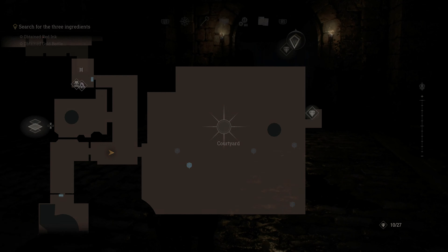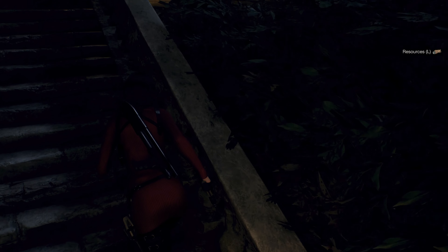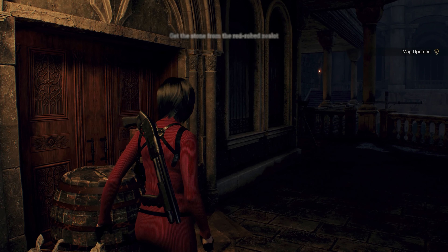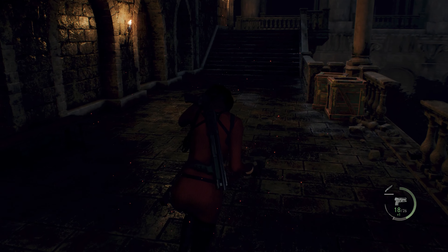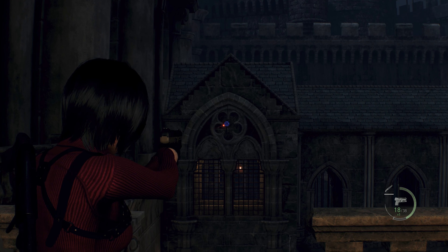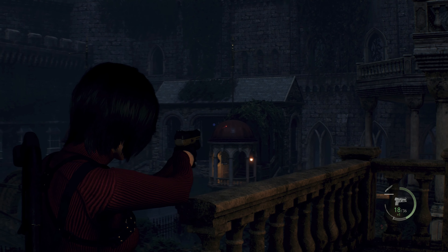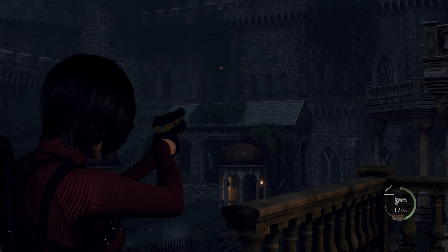Alright, time for the courtyard. From my memory of the original there is also a brief section where you have to retread through the hedge maze. The original Separate Ways hedge maze is where you get the crossbow, right? Yeah, that's where it's unlocked on a first run through. I like that the red cultist just took the original version's key and just ran off with it. That was pretty cute.